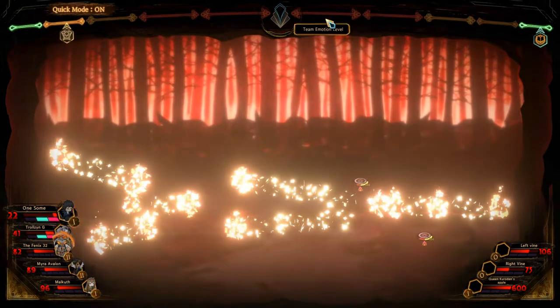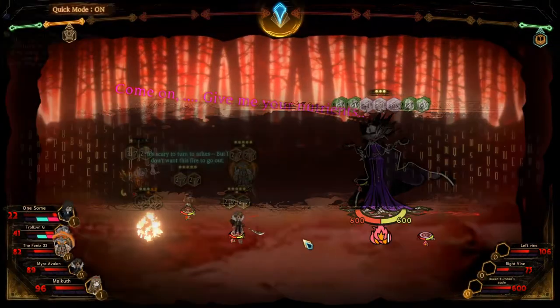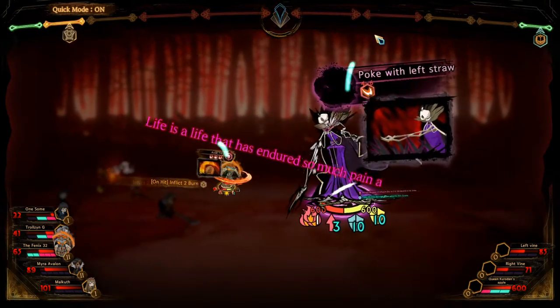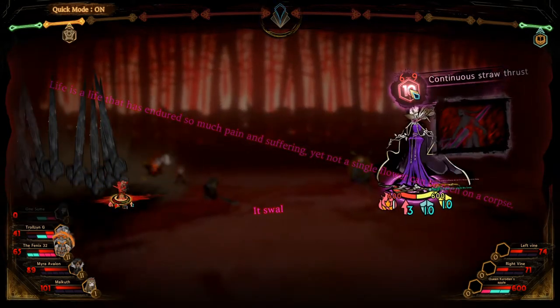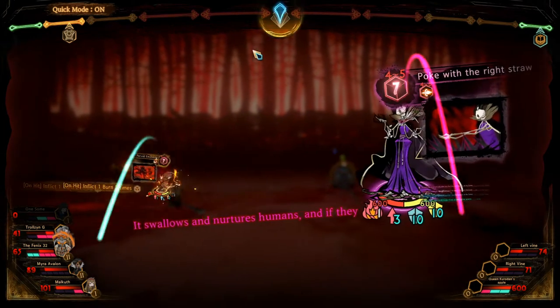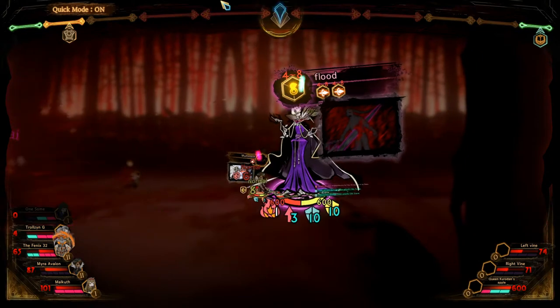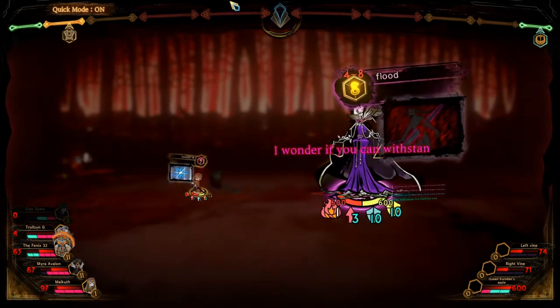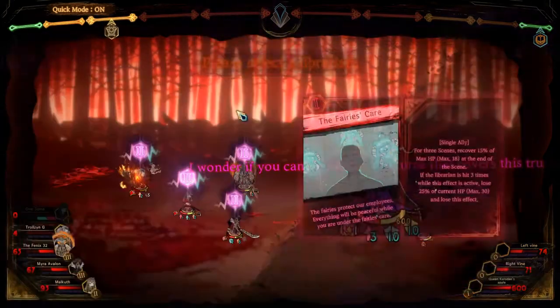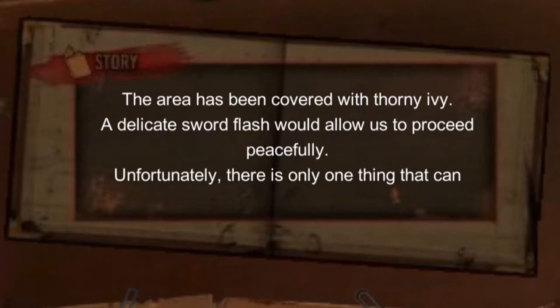We gotta do something about their dice. We lost one person. Oh, trolls in. The area has been covered with a thorny ivy. A delicate sword flash would allow us to proceed peacefully. Unfortunately there is only one thing that can—